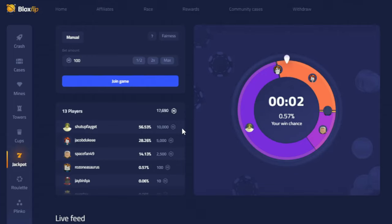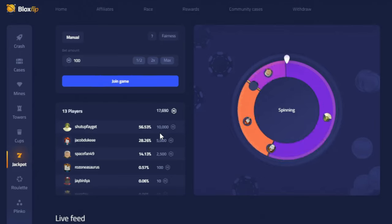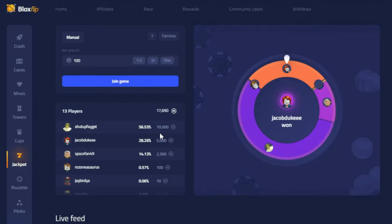Next up is Jackpot. You can join a game with as much as you want, and the more you join with, the more chance you'll have of winning. The winner of the Jackpot walks away with everything, and the remaining players will walk away with nothing.